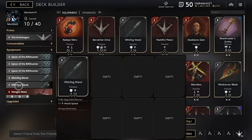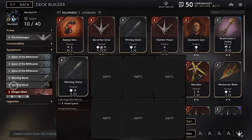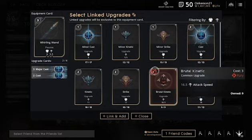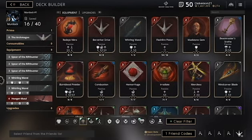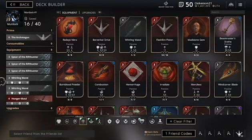Between the two Whirling Wands I have about 33 attack speed, which isn't horrible — I might throw a little extra in. I have 11, 22, 33 attack speed, so let's go to 44 — I'll put a major two-point cast and a one-point minor kinetic on both of these. Now we have 44 attack speed, which is pretty good. I honestly wouldn't go above the 70 range on a ranger because then you're missing out on damage — you have to find the right balance between attack speed, crit chance, and crit bonus with lifesteal.